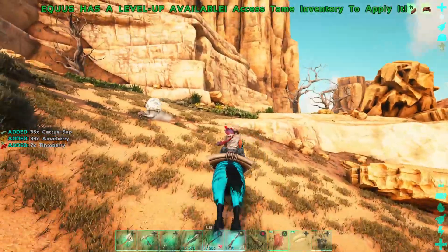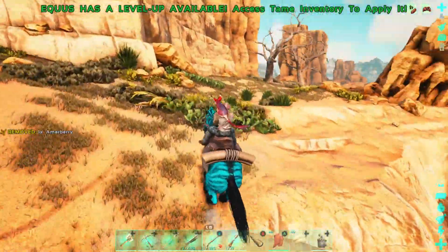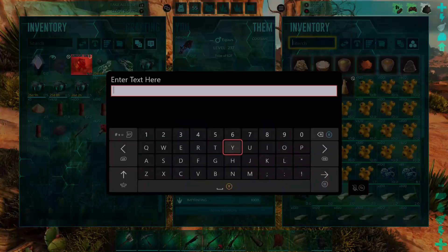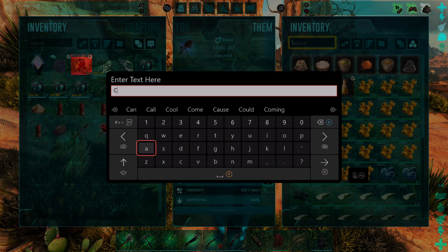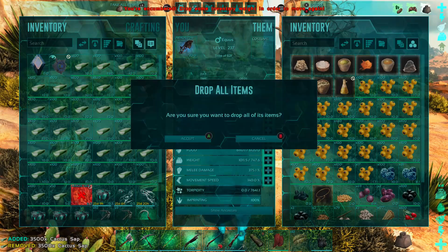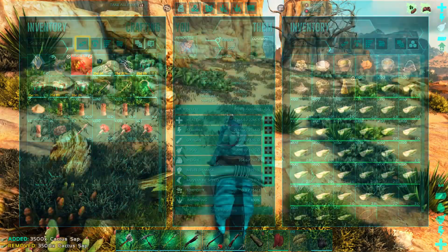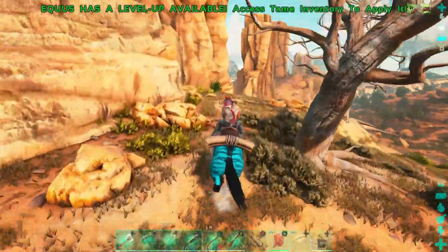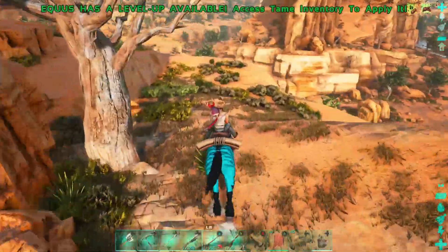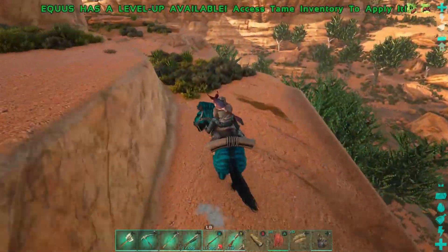A lot of the dinos I brought over have a huge amount of extra levels — that's actually a glitch. When you transfer dinos over, especially via cryopod, there's a chance they'll have a lot of bonus levels to work with. We are going to use those levels — why not? Just so you know, this does happen when you transfer from one map to another via cryopod versus throwing them out normally.